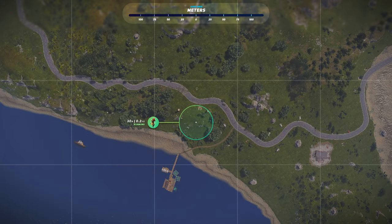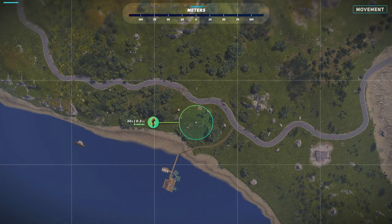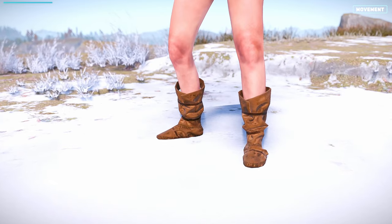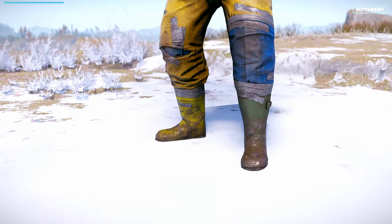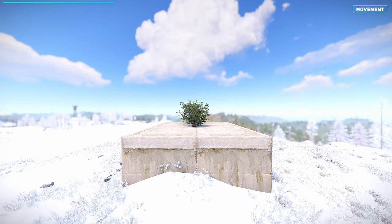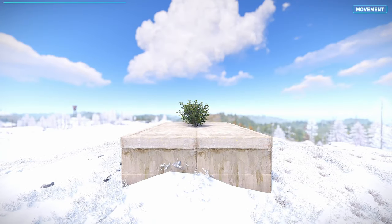Walking barefoot or in orange shoes can technically be heard at the same distance of 30 metres, both on grass and a foundation. However, different shoes make different sounds which might make them harder for some people to hear. Be careful when jumping, as this can be heard much further at 54 metres. Surprisingly, bushes don't make any sounds for other players, even though they do for you when walking through them.